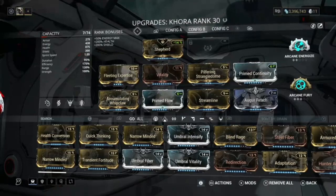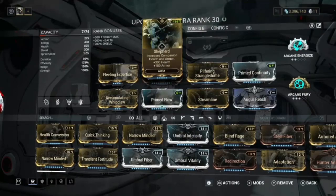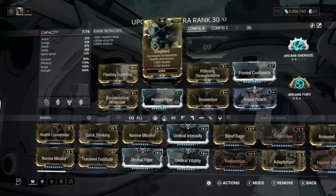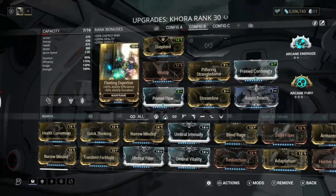Make sure you put your IGN, and make sure you are subscribed and like the video. Now let's get to the build. We have Shepherd, just because that is normally on there. This is a zero forma Khora build, but it's absolutely insane — as you saw in the gameplay at the start. We've got Fleeting Expertise, so our efficiency is at 175, which is the max.